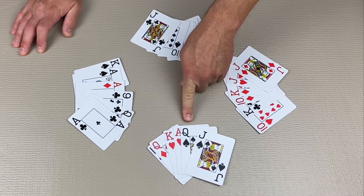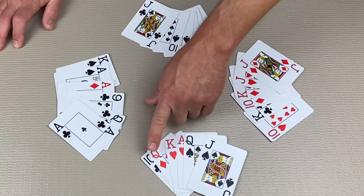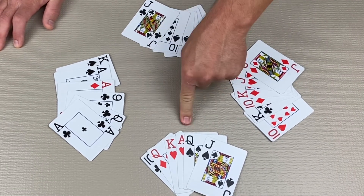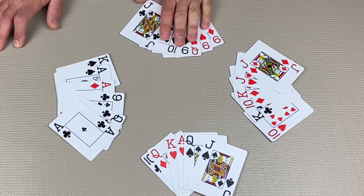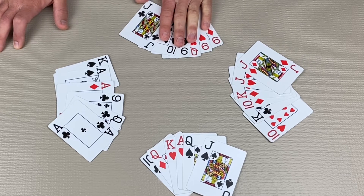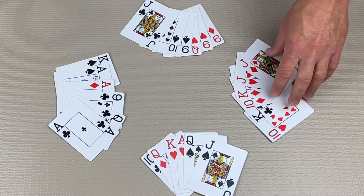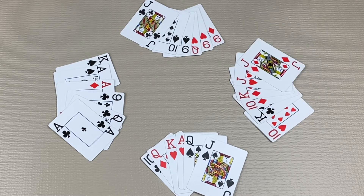Beginning with the player left of the dealer: this player bids four — they think they can take four tricks. The next player must decide if they can take more than four; they have to bid five or more. They choose to pass. The next player also passes, and the dealer passes as well. The player to the left of the dealer wins the bid and must take at least four tricks.